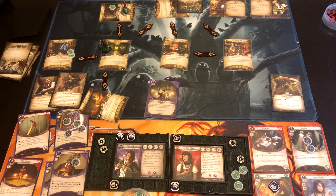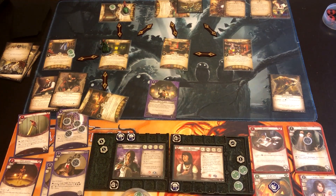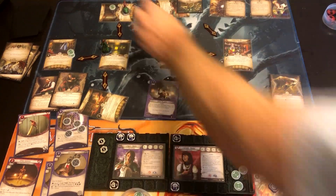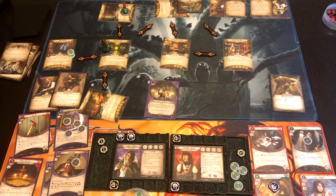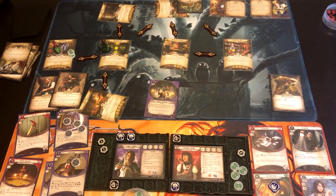Agnes moves and resigns — so that's fine. Wendy uses another Flashlight charge to investigate with shroud at zero. She also gets her Lone Wolf resource. We draw zero — she passes and gets a clue. Action two, action three, action four: she uses Flashlight again, reducing shroud to zero.